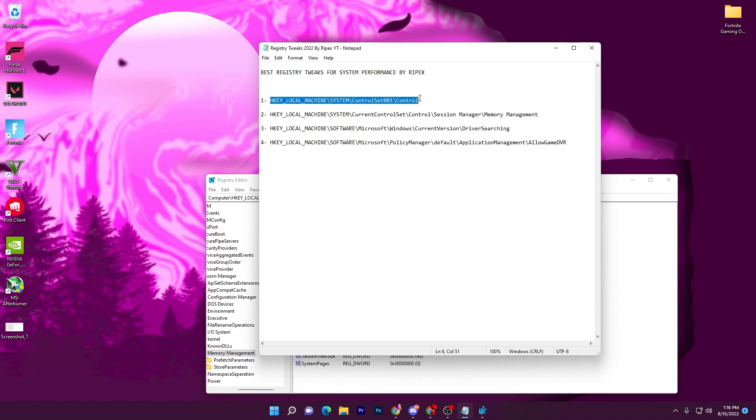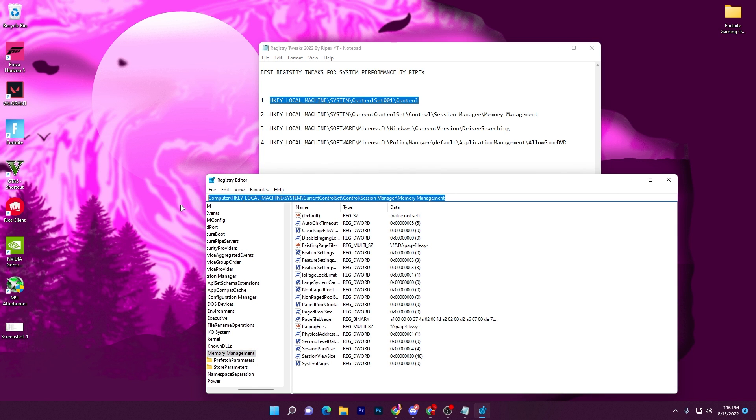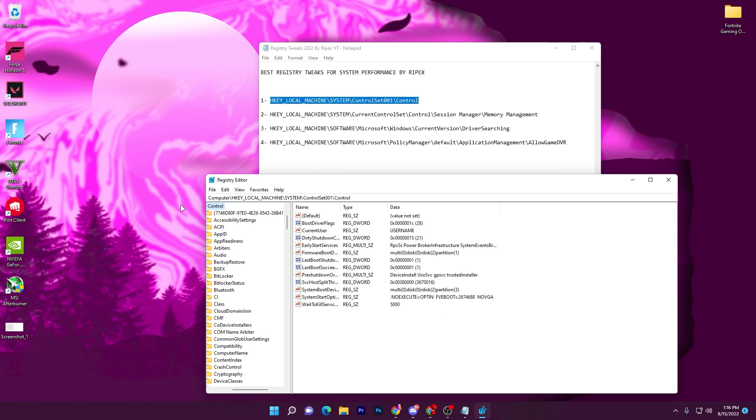Now go to the first address in the text file. Drag your mouse and select the path, right-click and copy it. Go to the address bar in Registry Editor, select all and remove it, press Ctrl+V and press Enter. It will take you to the directory containing the SvcHost SplitThreshold in KB setting.